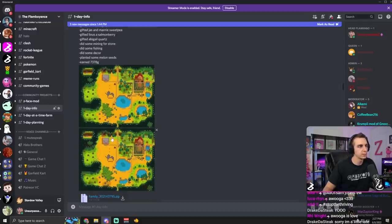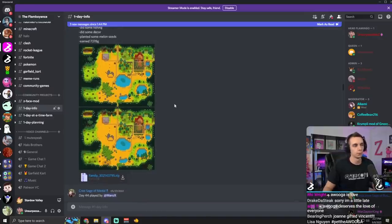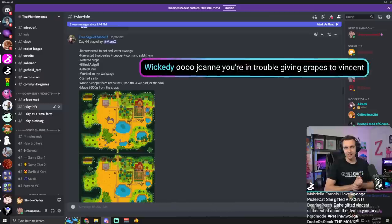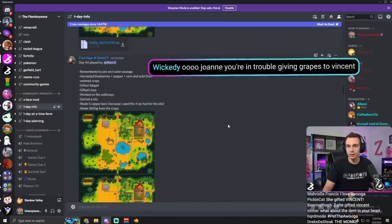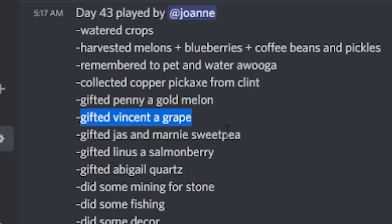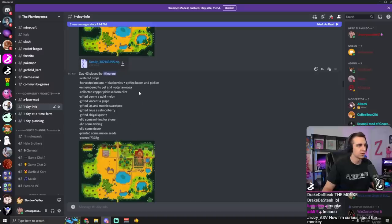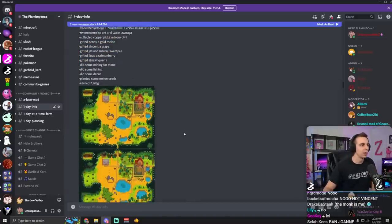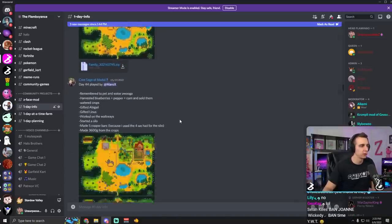Unfortunately, you did not remove the dent from the farm, so I can only give you so many kudos, but good work. Wait a second - Wickedie - gifted Vincent a grape. Mods, can you figure out who Joanne is in the chat and ban them forever? Right after I got done talking about that too - I just talked about how I didn't want anyone gifting Vincent. What a waste of a day. What an absolute waste of a day. Joanne, you made negative progress.